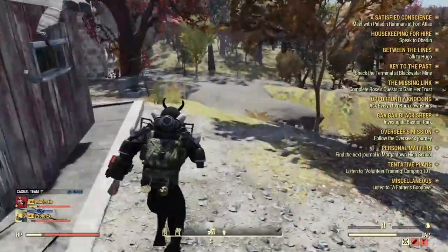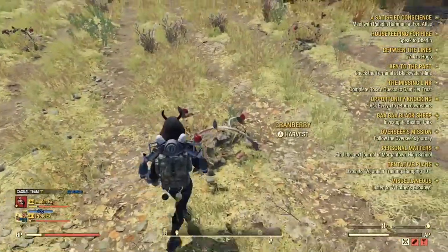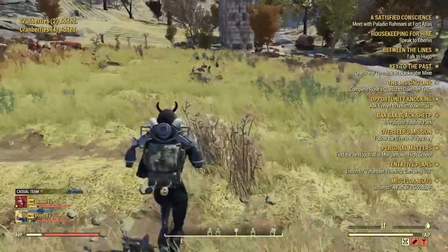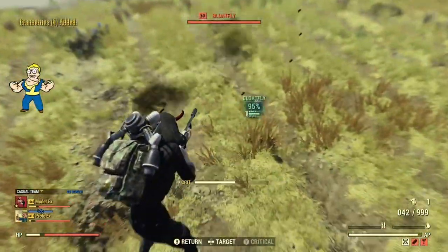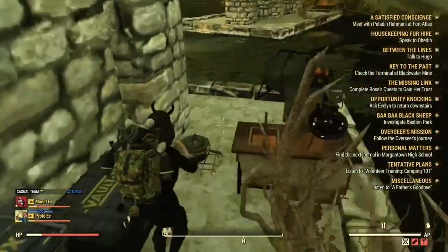There are only small amounts, but as you can see we will be getting four because it doubles. You can see right there — and two if it doesn't double. You just want to run around and collect all of the cranberries on this side, because that's basically all there is.